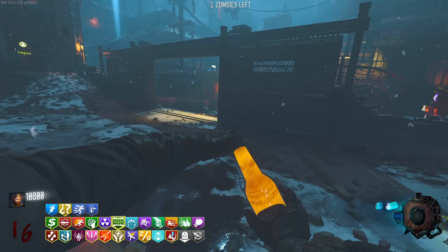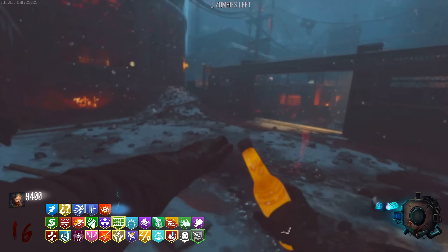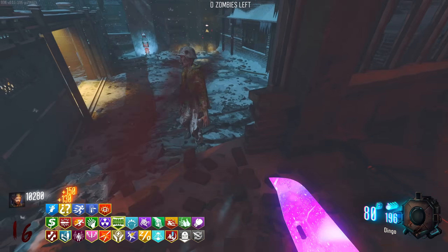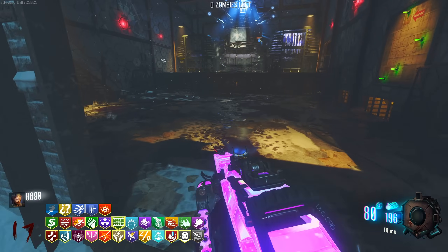Death Perception - I'll get it because I think the second buy extends the effect range. So literally seeing through walls - it's kind of pretty underrated. Double buy Tombstone just for the collection.